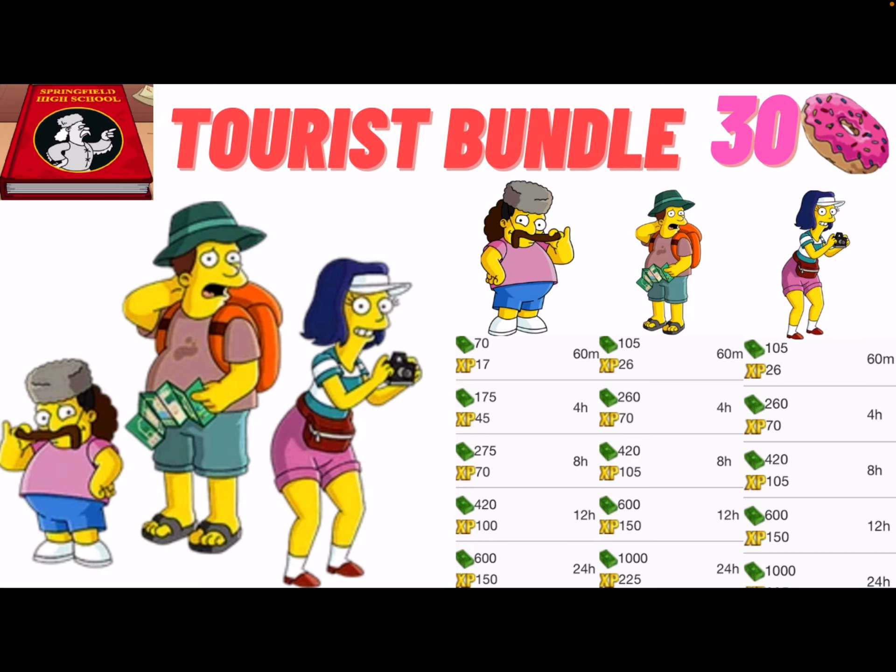Coming in at number two is the tourist bundle. These are three separate characters that come as one bundle as a prize in the yearbook mystery box. They almost earn as much as the Wiccans do — a little bit less because the tourist child earns slightly less for some reason. But if you can get this prize, you'll be earning tons of money for a great deal at 30 donuts.